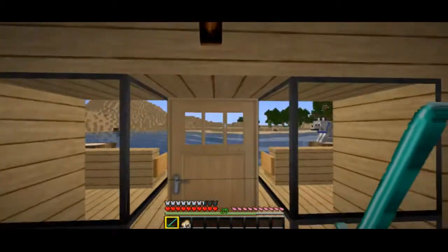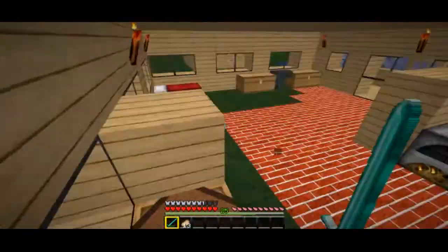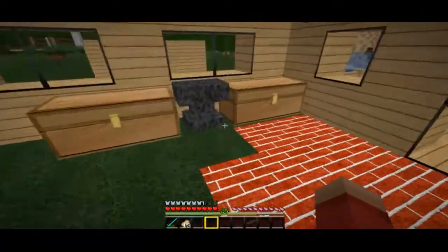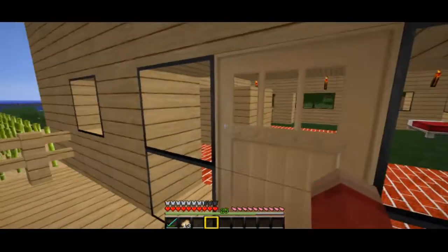Hey, what's going on you guys? FluffyCat here from AldiGaming and we're back with another episode of Minecraft Survival. In the last episode we got up to the surface, we got an anvil, we named the dog Kaya, we got a lot of stuff done.